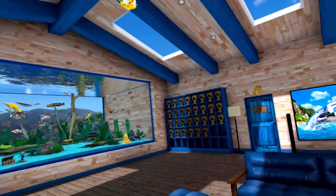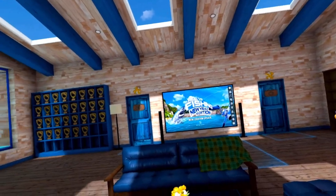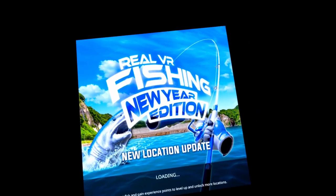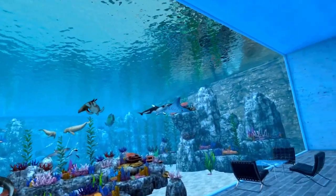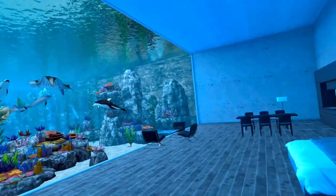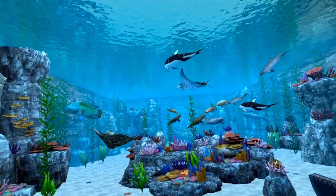Everybody likes to see people's lodges, so here's my lodge. I've got my shark trophies from the shark event, my trophy wall filled out, and my various leaderboard medals. In my saltwater aquarium you will find all my reward animals — I don't put any of my saltwater fish in there. My spider crab is down there; I've seen some people's spider crab get out and about, but mine stays right in front of me.